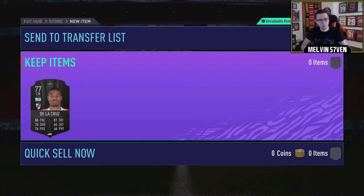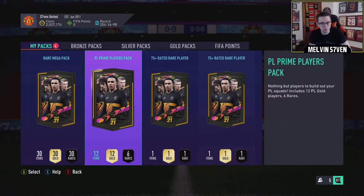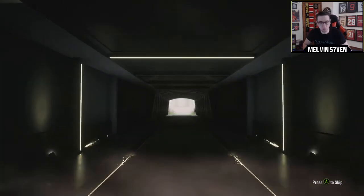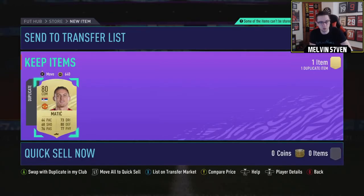That's a UCL card or a Conor Ball card. But these are just the 75-plus packs — I don't expect much in those. The rare 55k pack and the PL prime pack, I do expect something — I'll have at least one of those. No board again for the 75-plus. I'm going to guess 78. Oh, it's not Manny Matic. But I think he's untradeable anyway.